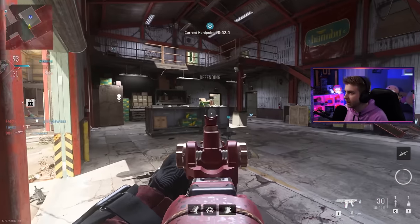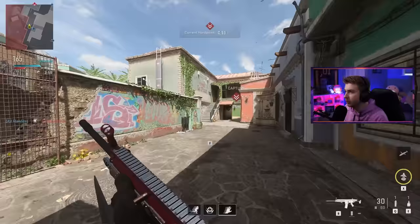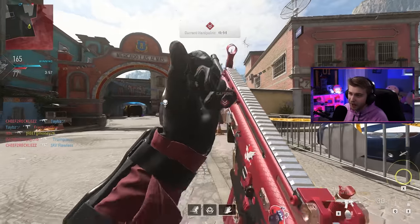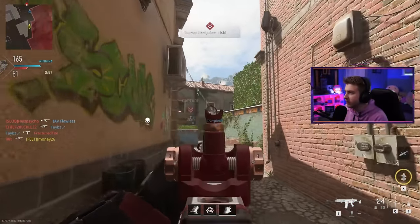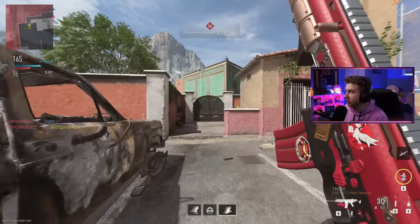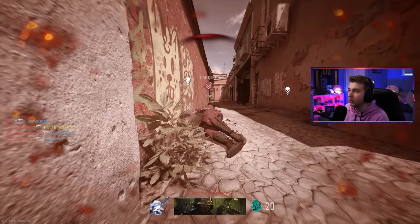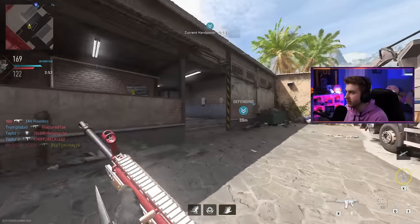Seems like we're doing okay right now — knock on wood. I think the one thing that really changes between gold and plat is people actually anchoring spawns and getting really good at it. Because the only map I'm kind of decent at is Hydroelectric. A lot of these other maps I feel like I suck at. But spawns are so important — if you get a good spawn on a hardpoint, that solidifies your hold of it for that entire time.